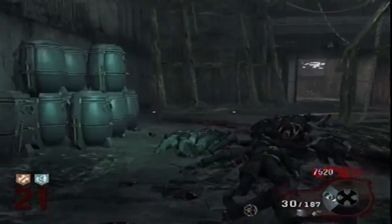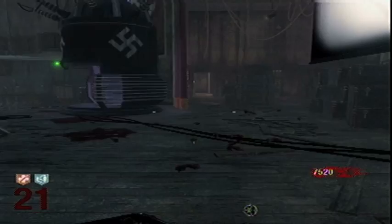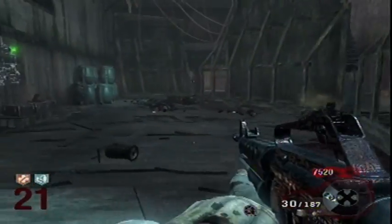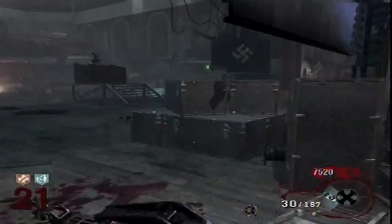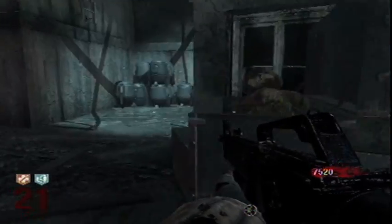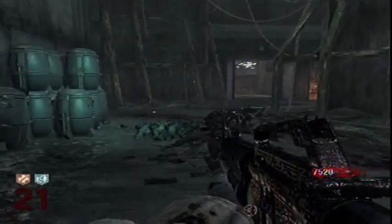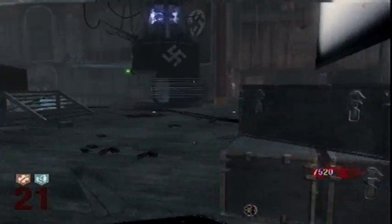Once you get the Thunder Gun, if you want points you sprint toward them, but if you just want to get to the next level you hit them with the Thunder Gun. The hard part is at the beginning when you're rounding them up. It's a lot easier when you have a big mob and only one or two zombies are coming at a time. I'll probably pause the recording and show you what the beginning of a round looks like.